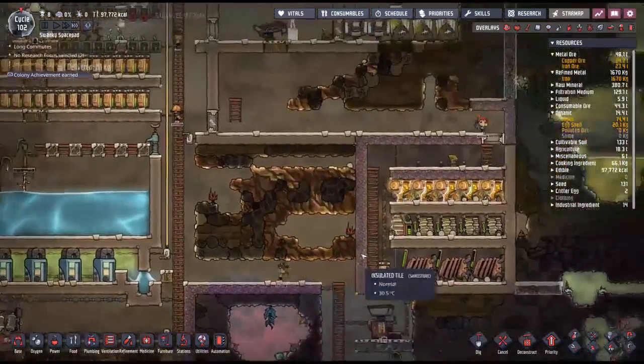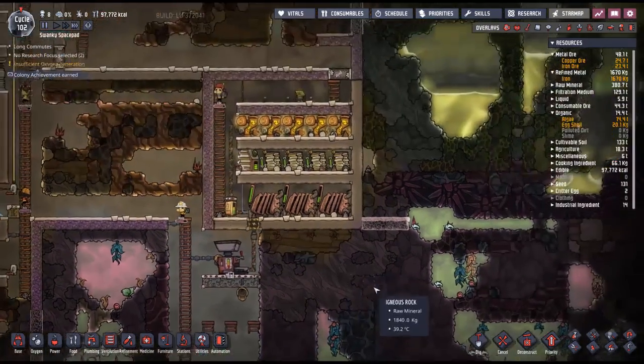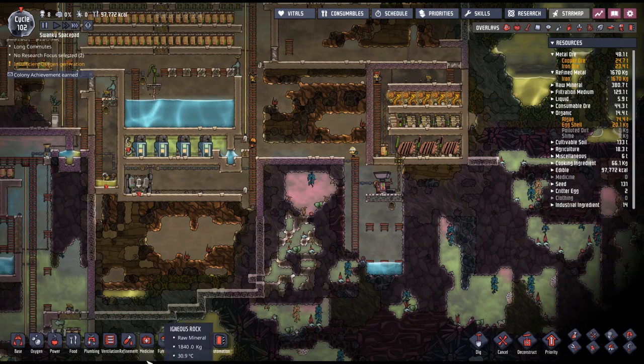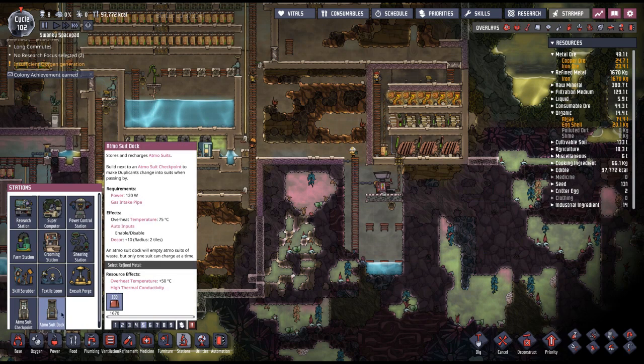It still looks cool. So we have plenty of iron. How many pieces of iron do one of these docks take? A hundred — I can build plenty of them.